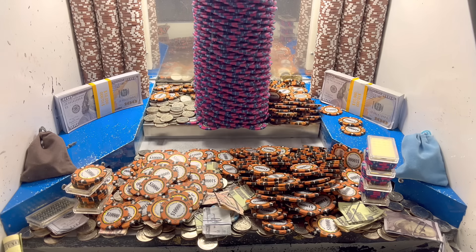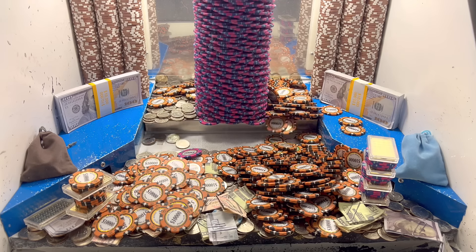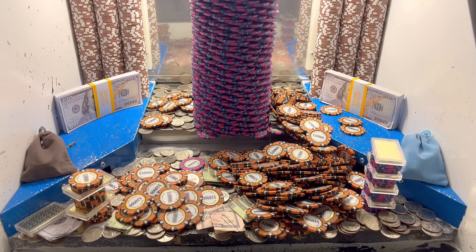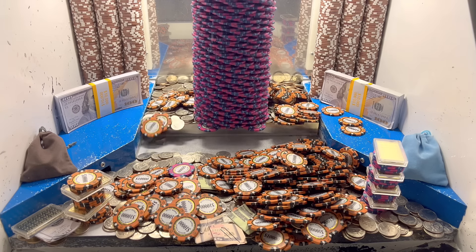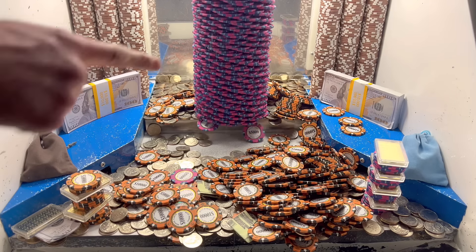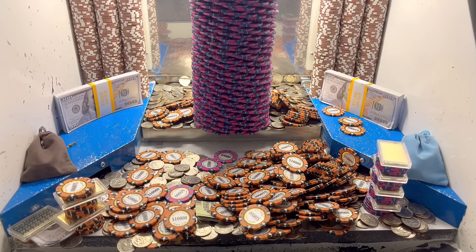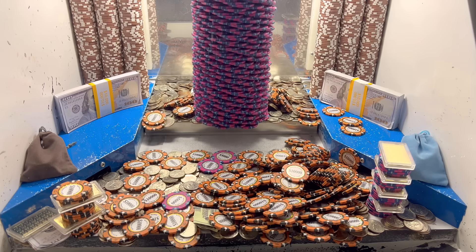Alrighty, we are back. Let's get right back to pushing. I got that loot chute all cleared out and rounded up all the quarters we had down there — we got quite a few of them. There is a $1 chip on the edge of the machine right there. So hopefully they got something real nice hidden inside this big old tower back here. All those pinkish purple chips are $5,000 chips, and the orange chips are $10,000 chips. That is a ginormous tower back there.